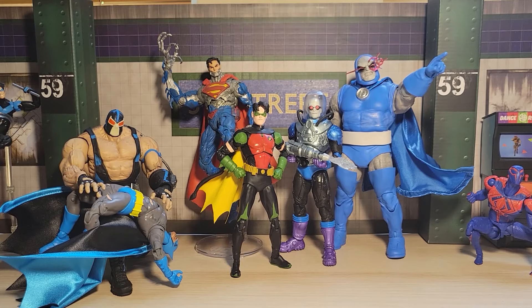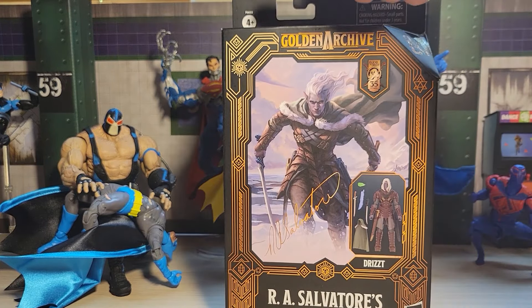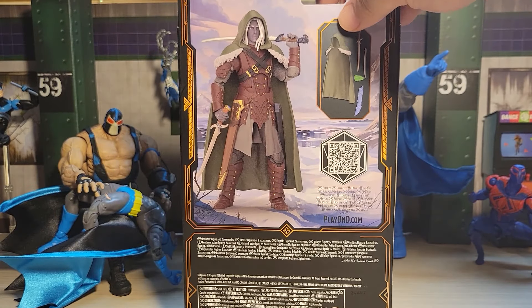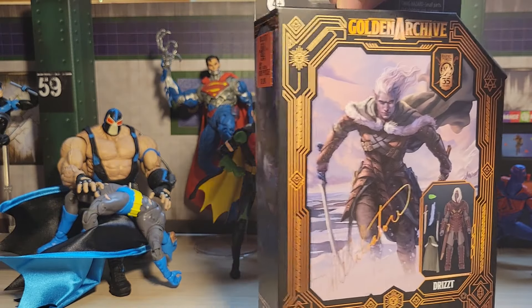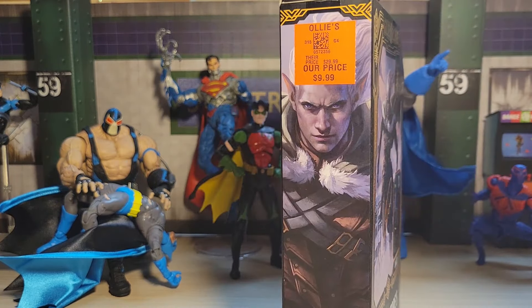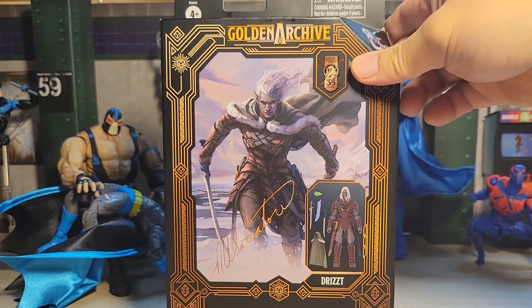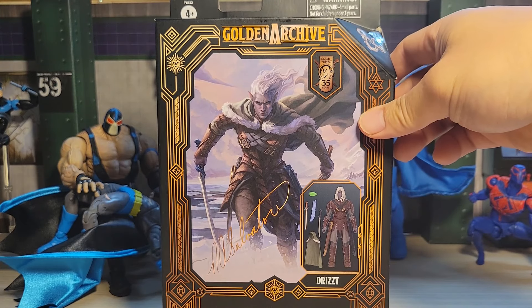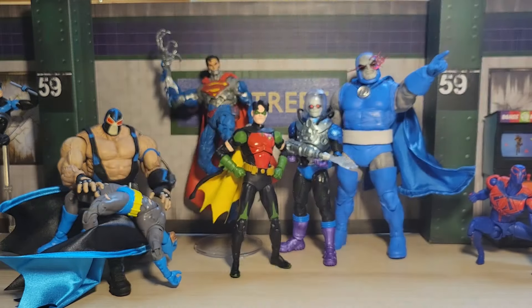The articulation on a lot of these McFarlane figures is not the greatest, especially the legs, but they look freaking awesome and McFarlane Toys has been killing it in my opinion. From Ollie's, I finally picked up and found the Dristu Ordon figure — this is the second one from the Hasbro line — and got it for $9.99. Love the artwork on this. Dristu Ordon is my favorite fictional character of all time; he's got a really cool background story and is an awesome character overall.